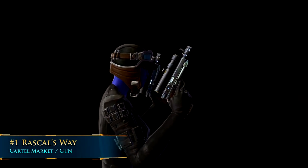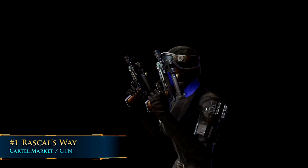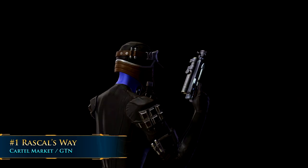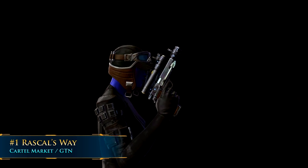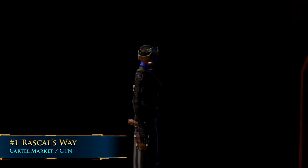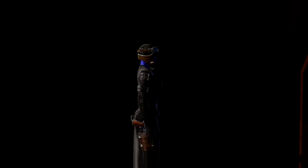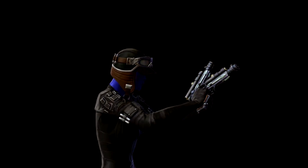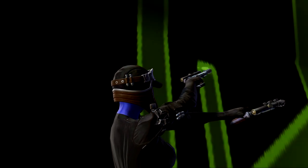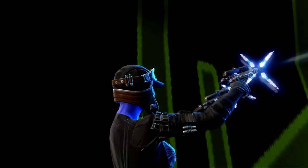And the number one most interesting blaster pistol in all of Star Wars The Old Republic is Rascal's Way. Not only does it have a really nice, simple, sleek design, it's got a funny little harpoon attached to the side. It comes with a built-in weapon sheath that sits on your leg. But what's most notable is its unique firing pattern — it fires in a starburst shape that is very visually striking compared to almost every other blaster pistol in the entire game. That makes it number one.